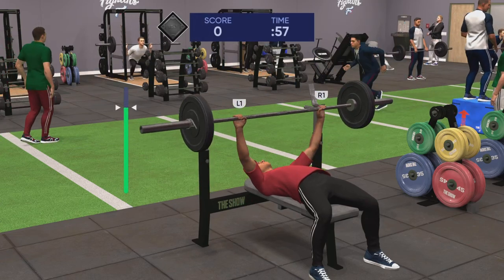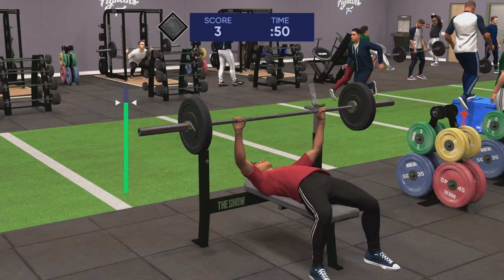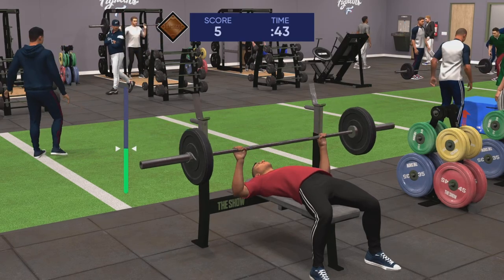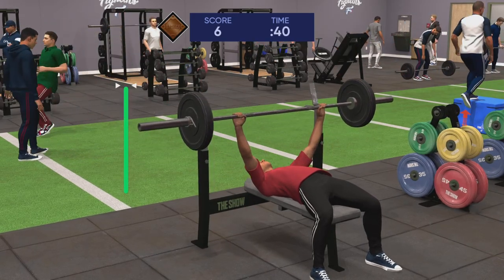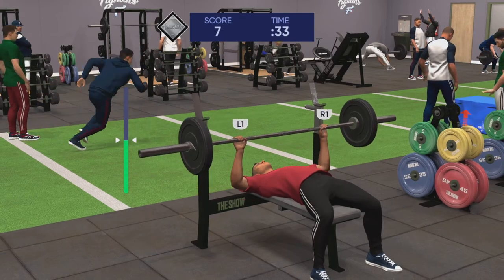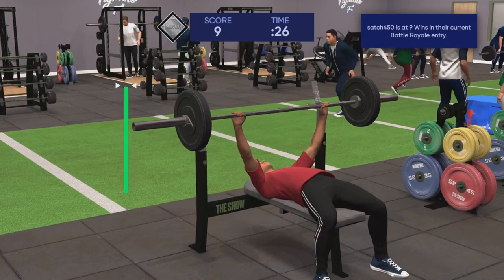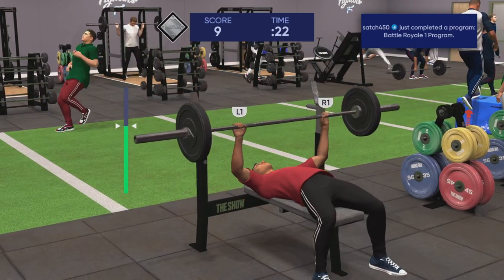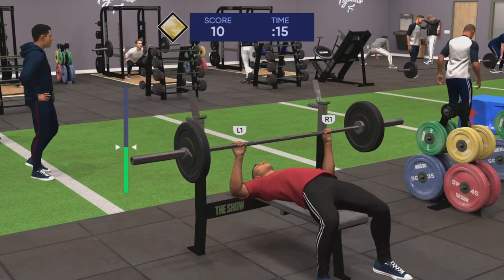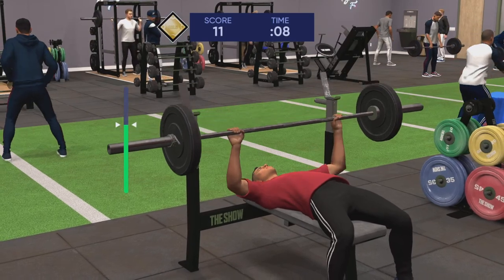If you actually play the training mini-games — I did it just for this video — you can do different training skills and max out your created player a bit faster, though completing the tasks takes more time. For example, power upgrades, speed, and base running allow you to play mini-games, but some don't. I would only recommend playing the ones that don't upgrade much by simulating, like speed and power. Here I'm mashing L1 and R1 to earn the gold badge and increase power by two attribute points instead of one.